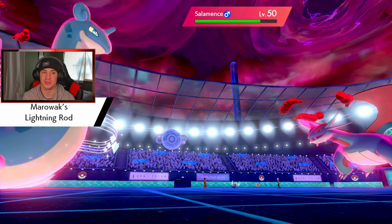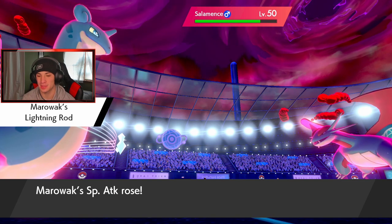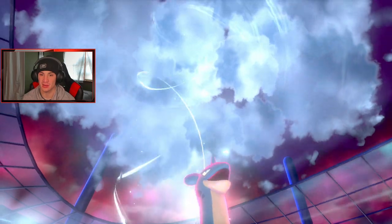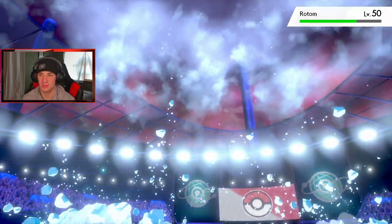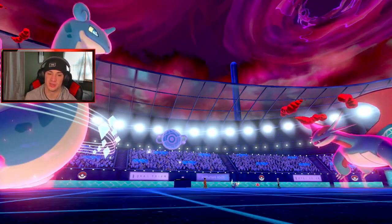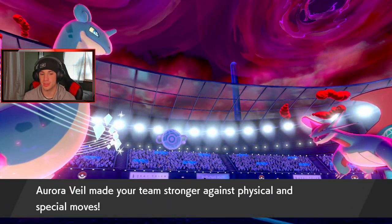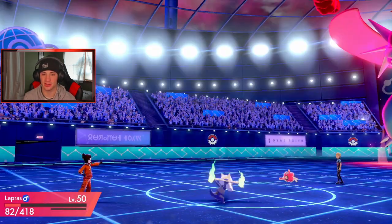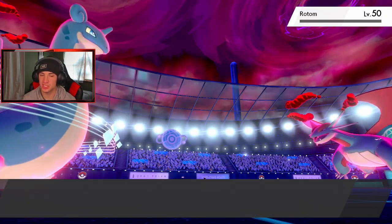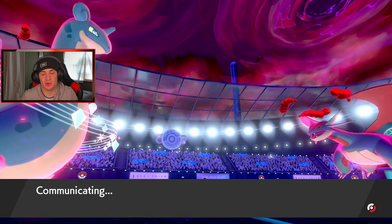He goes for a T-Bolt and Lightning Rod pops — Marowak is popping here! I really thought he was going to swap. Probably making a hard read — Shadow Bone should be able to pick up the KO here, super effective. We get the War Veil popping and I can Max Guard this turn. Lapras is dropping a bit low. Shadow Bone — as much as I want to guard, I feel like I have to go for that Max Geyser resonance.